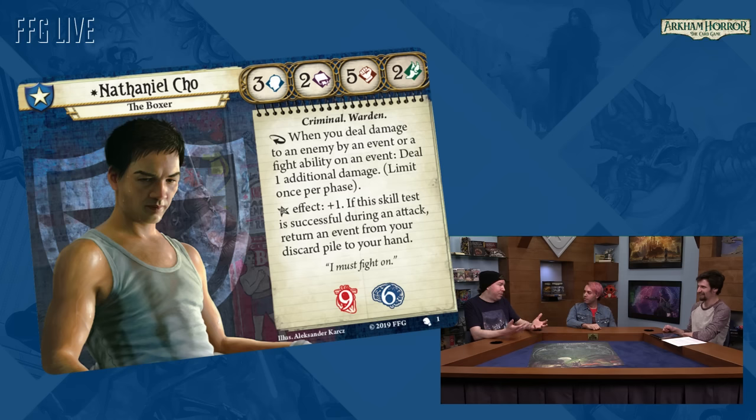I'll definitely play that in Nathaniel. One of my favorite things is when a new investigator comes out it makes you re-evaluate the entire card pool. So I noticed that Nathaniel's deck building requirements are basically guardian class zero to five and then neutral zero to five. Is this common to all of these investigator starter decks? Yes — each of them is zero to five in their class and zero to five neutral. These are essentially mono-class investigators.